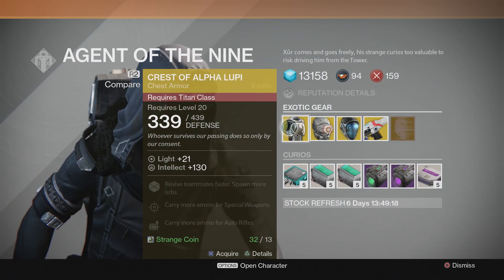So let's see what Xur has. For the Titan this week, he has the Crest of Alpha Lupi. This is the chest piece that every Titan wants, with a defense of 339 that's upgradable to 439. One of these upgrades allows you to spawn more orbs and revive teammates faster. This item will cost you 13 strange coins.